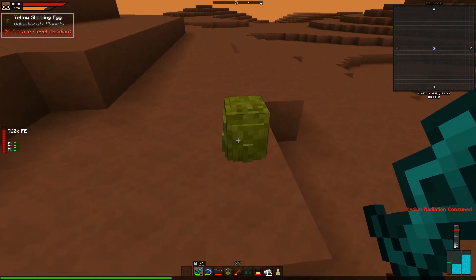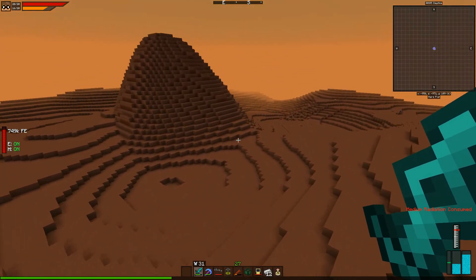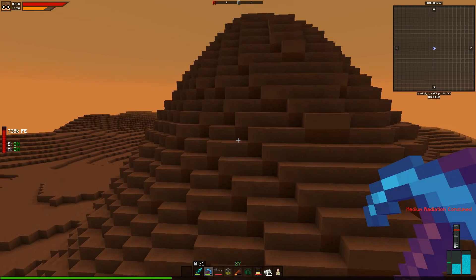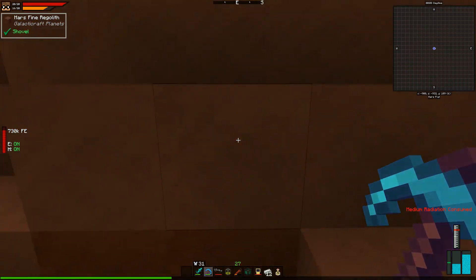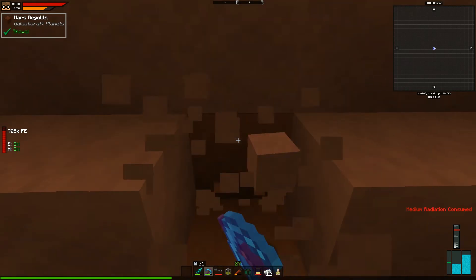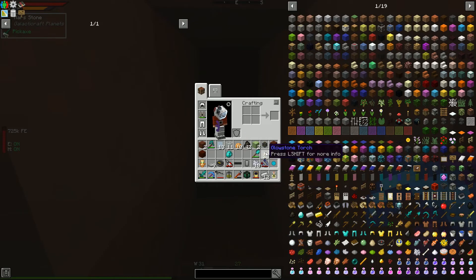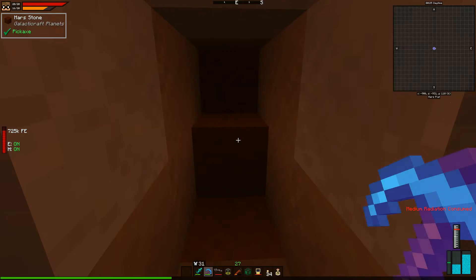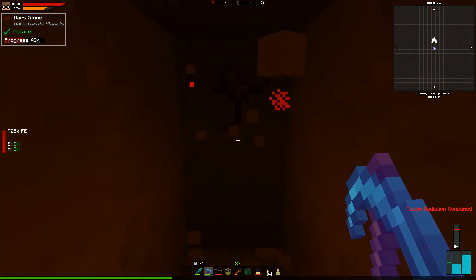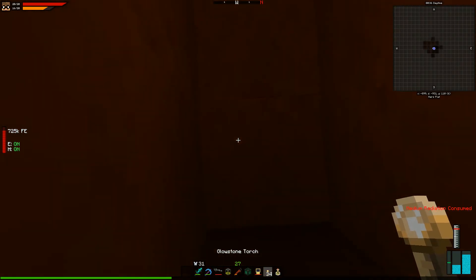There's a yellow slimeling egg! Cool — there are slimelings on Mars, which is interesting. Let's hollow out a spot here and make ourselves a little Martian cave. We'll need to set up oxygen and bring the same resources as the moon, but we've got nothing but time on our hands.